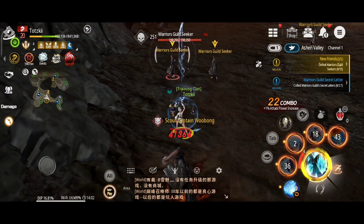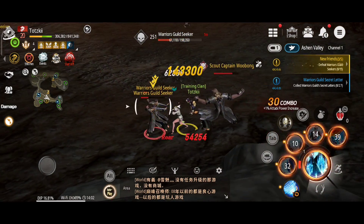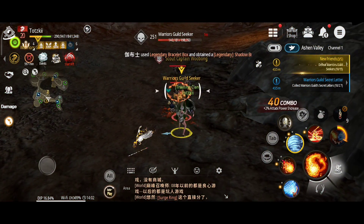Force Masters have subpar defense and need to stay out of close-range combat. But once you've figured out how to evade enemies while simultaneously slinging your spells, the class is one of the easiest to use in the game. The Force Master class is available to Lin and Yun.